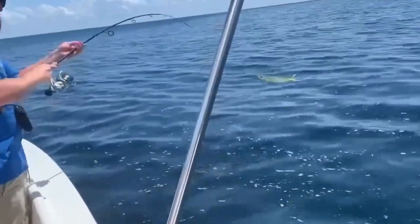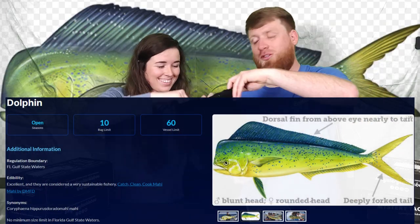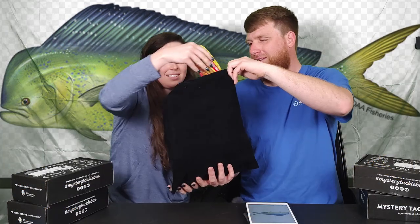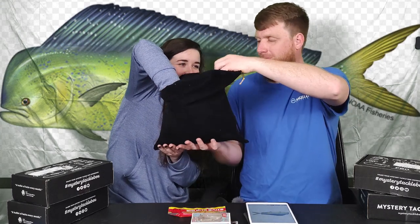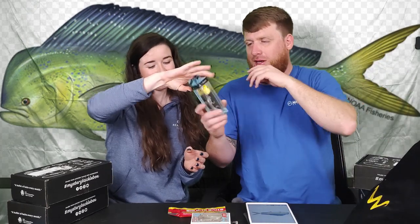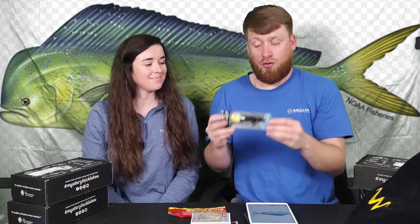Second fish - she says 'mahi' or 'dolphin fish.' She knows both names! We're going to give her two prizes because she knew both names. She got some shrimp lures and a Salt Native Beast Walker - a four inch topwater lure. She's hooking it up so far.